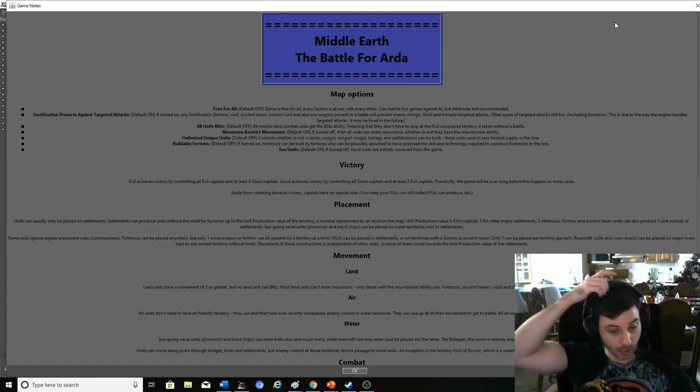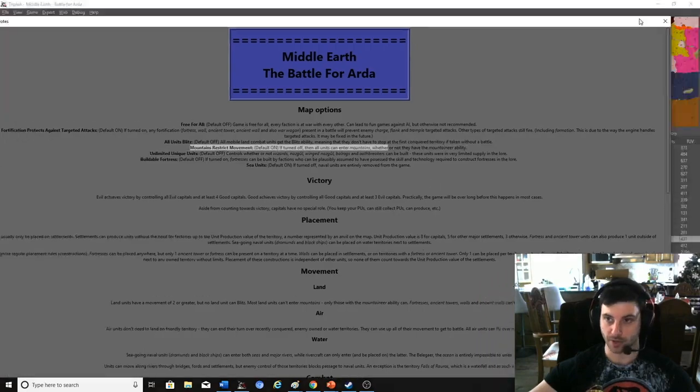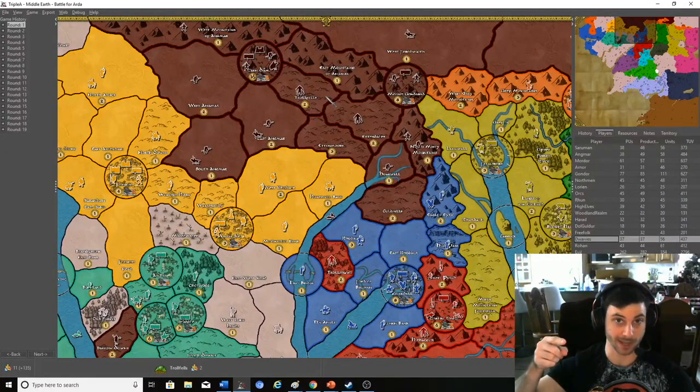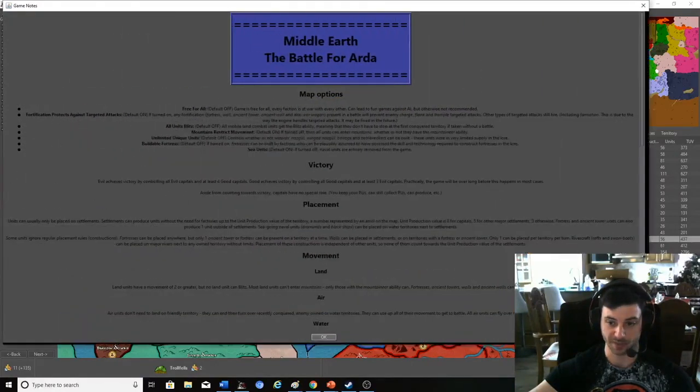So half the units you see are fighting the other half of the units — it's quite in favor of the good guys; it's really hard to win as the bad guys. You can play free-for-all with all units blitzing, but this dramatically changes the entire game. The fact that you can't blitz is a core function of this game and I recommend playing with that on. Mountain restrictions also apply — these rough patches are mountains, and certain units can cross them while others cannot. This is significant for this game.